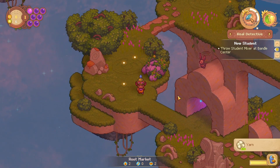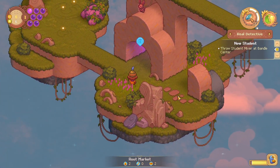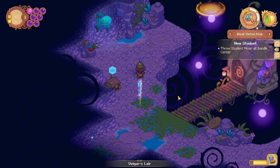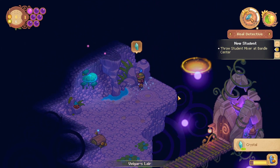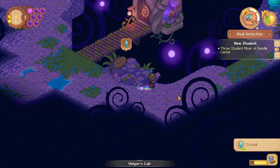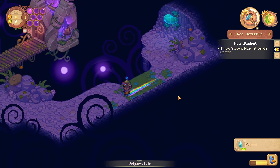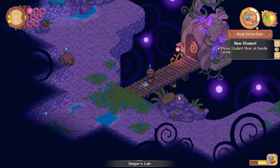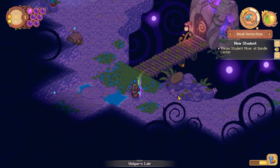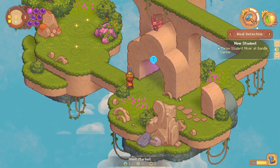I'm kind of surprised that the stars don't seem to respawn — those little glowy fallen stars that were on the ground. They're not really quite respawning for whatever reason. Is Beigar home? No, Beigar is not back home. So I kind of don't know what to do.